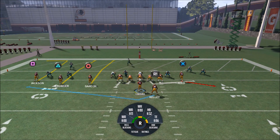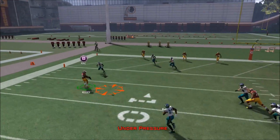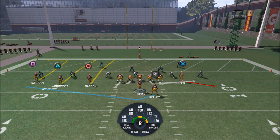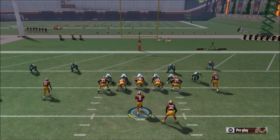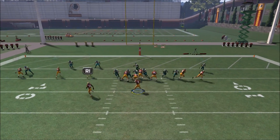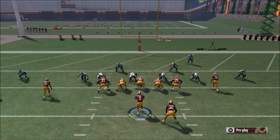I probably want to use this play earlier in the series, maybe in a second down situation. Maybe I get inside the 20-yard line and throw this play against my opponent to keep him guessing. This is a nice little play that can get him thinking about defending it. Also, the backside tight end in a Cover 2 situation will get pretty good separation, but the problem with this play is you have to make your decisions very quickly or you can get into serious trouble.